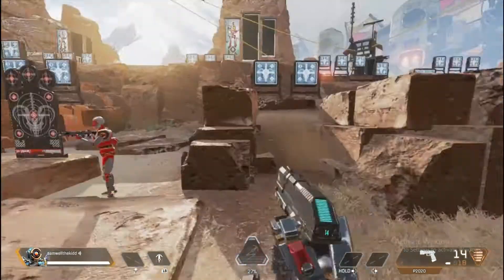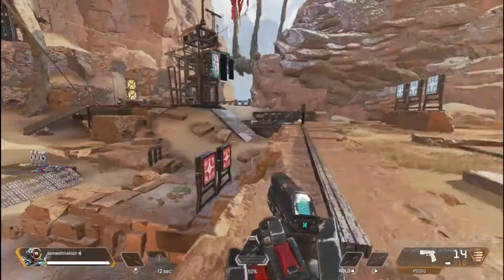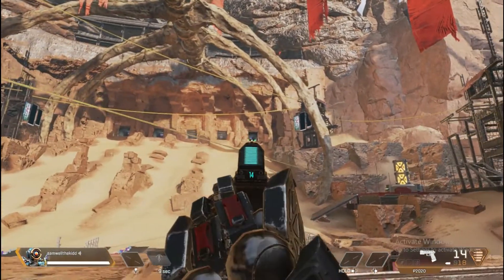So what you're going to want to do is come all the way back here using grapple. You will see the five tunnels that usually spawn in — you're going to want to go to this far right tunnel right here.